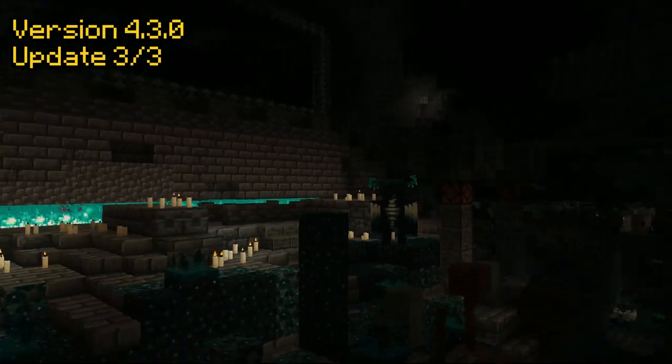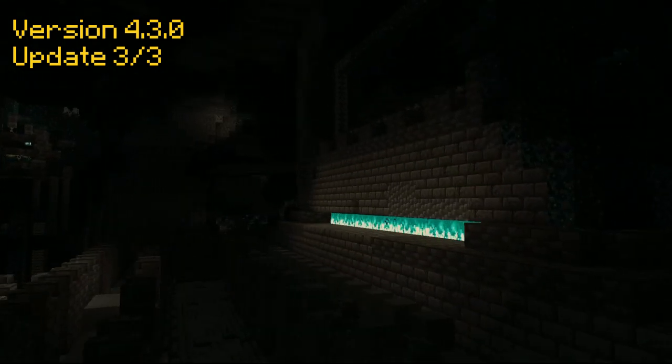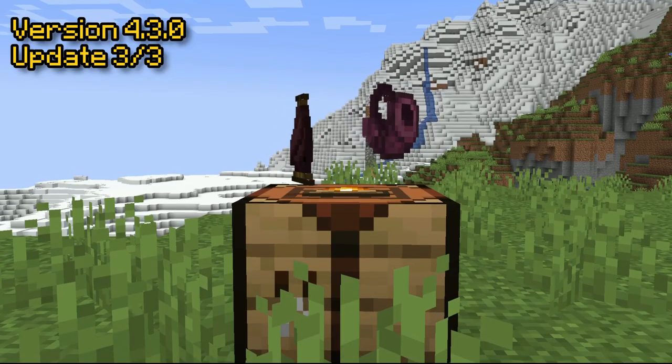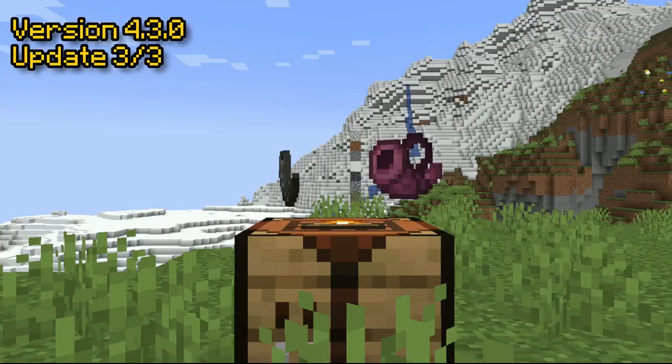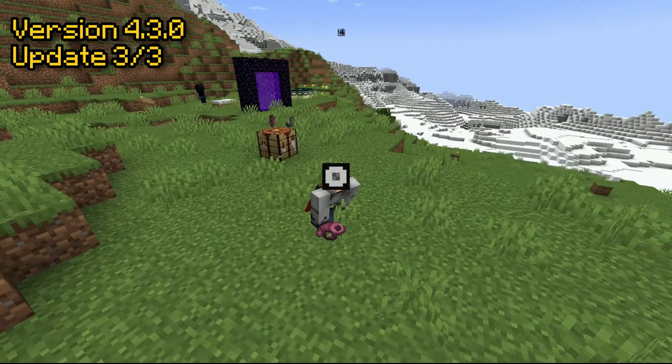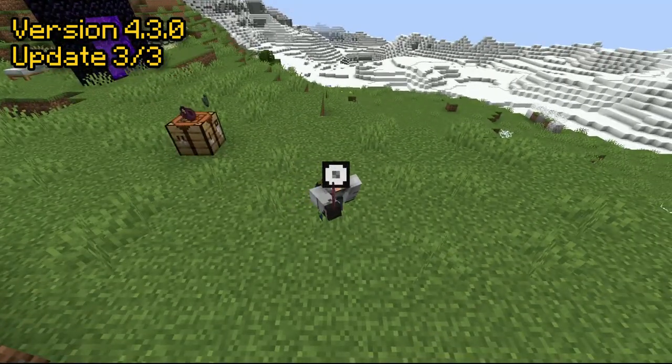To finish it off with version 4.3.0, we've updated True Survival Mode to 1.19. The Warhorn crafting recipe has been changed to use Artisan Scrap, as well as a specific kind of Goat Horn. The Goat Horn is also now the base item for the Warhorn, meaning you can play the sound without actually triggering the rings.